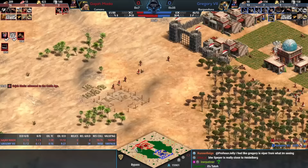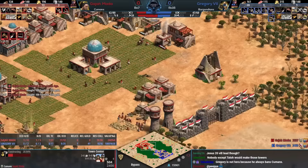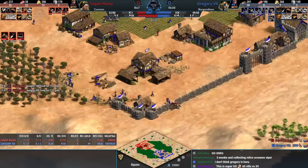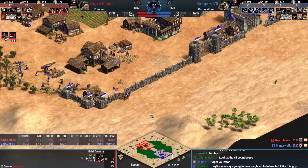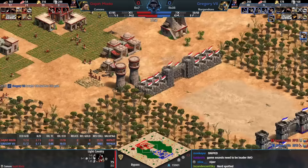Humans do have access to camels so you can use that to stabilize. Gajamata did end up losing four villagers from all of that, but look at the TC count — just now getting to three for Gregory the Seventh. He's still behind by 20 villagers, a 50% difference. Gajamata sniping that — using your starting scout that effectively while expanding to a third town center and making more army is extremely high-level stuff.